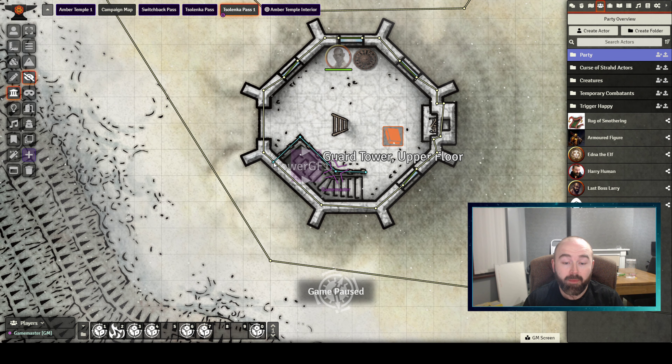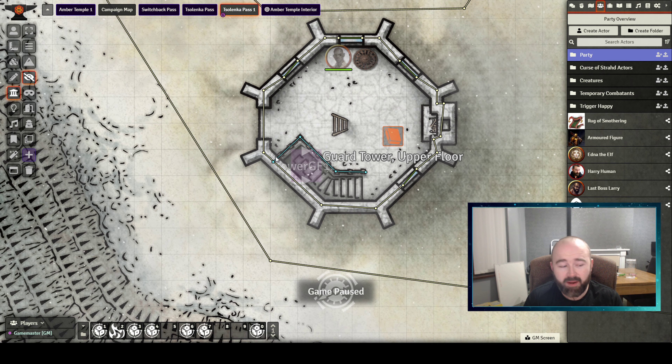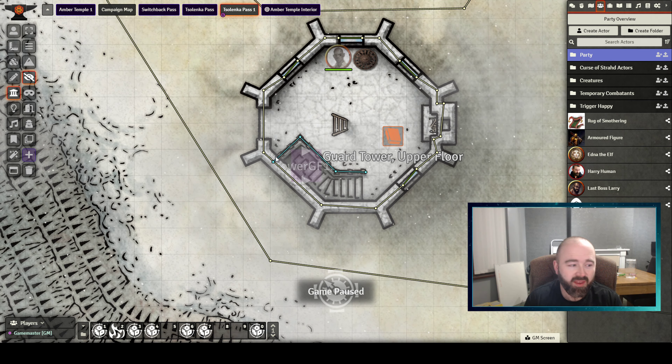I had to fire up my old setup — I used Fantasy Grounds before this, for about five or six years before I started using Foundry. I had to load up my old Curse of Strahd world in Fantasy Grounds to confirm an item a player had lost. Oh my god, I can't believe I was ever using something that wasn't Foundry — it was very difficult to even click around it.